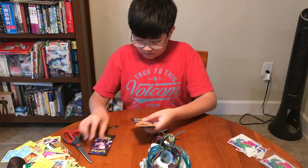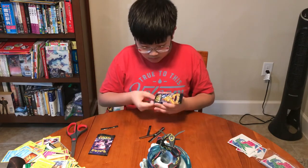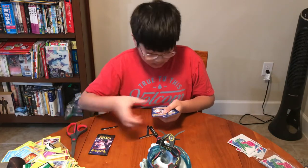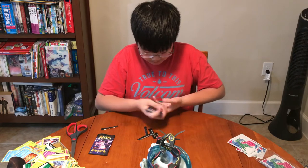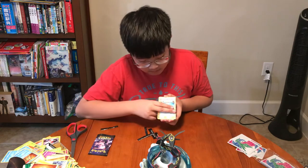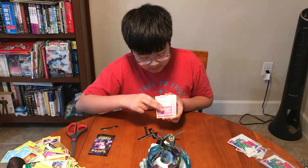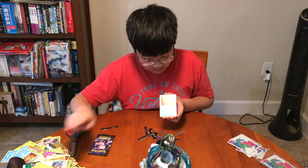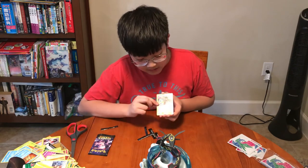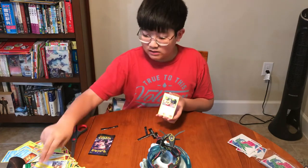Let's see — two more packs, two more packs. Getting nervous. Set that aside — one, two, three, four. Fighting Energy, Misty's Cerulean Gym, Magmar, Charmeleon, Eevee, Jigglypuff, Clefairy, Staryu, Eevee, Ekans, Sabrina's Suggestion reverse holo, and Erika's Hospitality non-holographic. Looks pretty nice — set that aside.